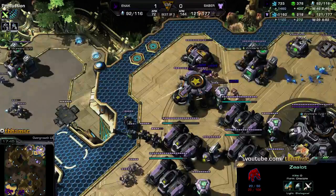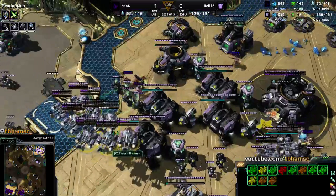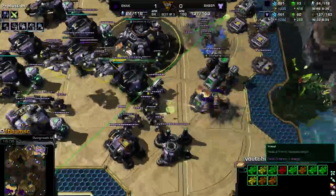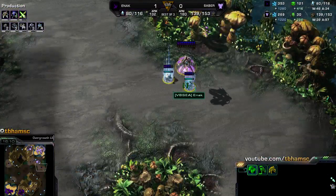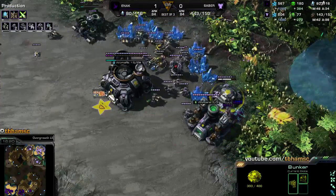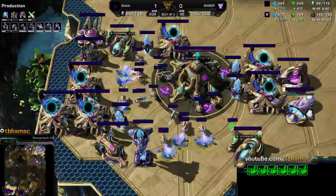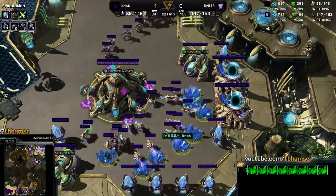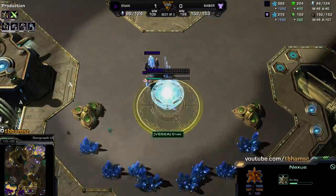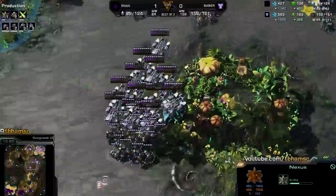Still no third base for Enak though. Enak's army is at 46 supply to Saber's 82 — though a lot of Saber's army is in medivacs. He's got 11 medivacs right now. Saber does clean up the harassment which is nice, and tries to clean up the warp prism. The warp prism is warping a couple DTs near the third base, but a bunker and turret are set up in a nice position so those will do basically no work. The supply advantage keeps growing in Saber's favor — Enak's main base is mostly mined out.